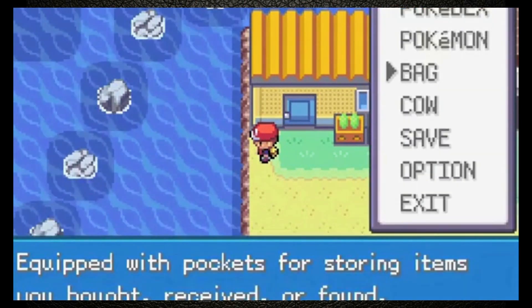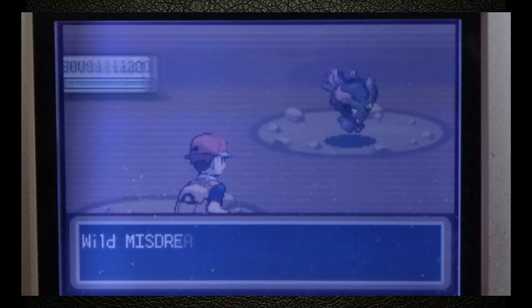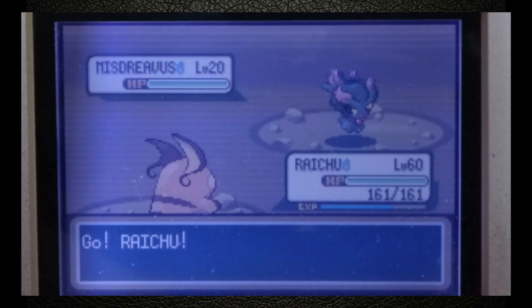Next up we have Random Encounters. This involves running around a patch of grass, in a cave, or while surfing. This is extremely easy to do, but will test the patience of even the most seasoned of shiny hunters. Doing random encounters is even quicker in the Safari Zone, but I wouldn't recommend hunting there if you're not prepared to lose a shiny.